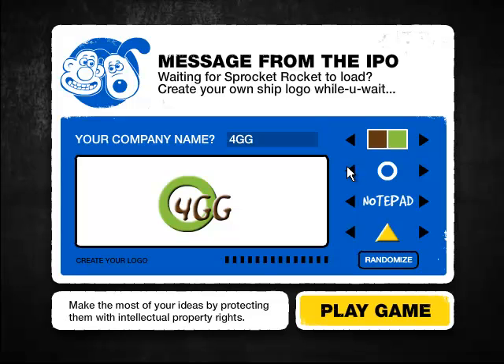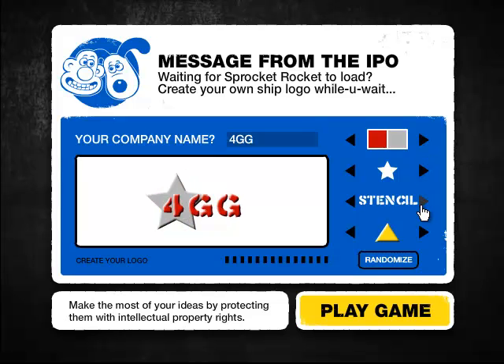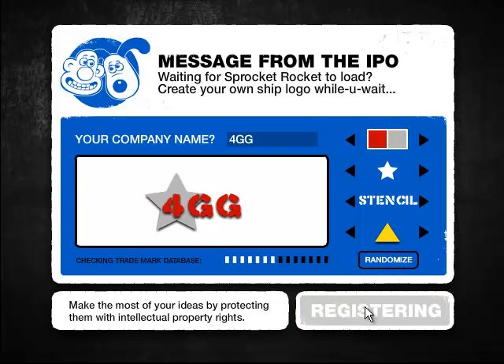I want a star because I'm a star. I want something awesome. Of course — notepad, stencil, simple, bold. I'll go with the stencil, why not. Oh, that looks pretty awesome. Play game!